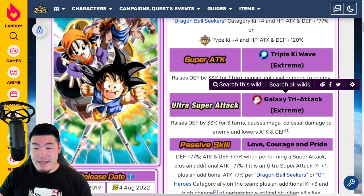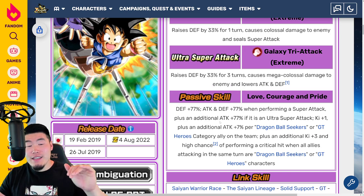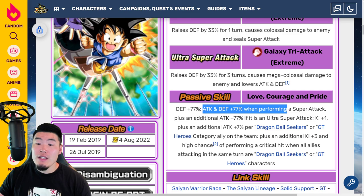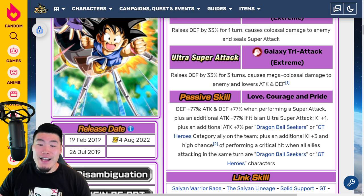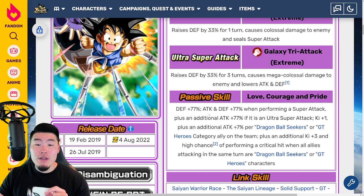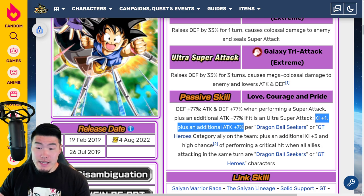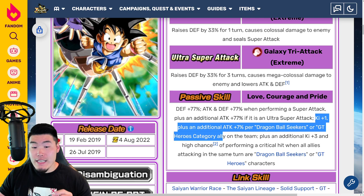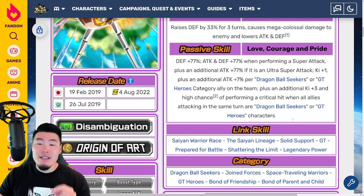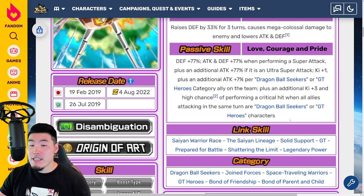And finally, we have the passive, which is defense plus 77% — which is very nice because these guys definitely needed the defense. Then attack and defense plus 77% when performing a super attack, plus an additional attack plus 77% if it is an ultra super attack. The defense plus 77% is new; the super attack portion is the same as before. And then Ki plus 1 plus an additional attack plus 7% per Dragon Ball Seekers or GT Heroes category ally on the team.